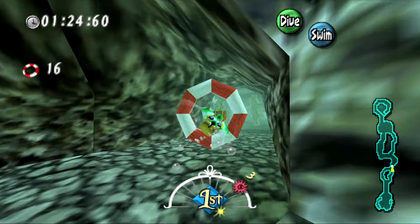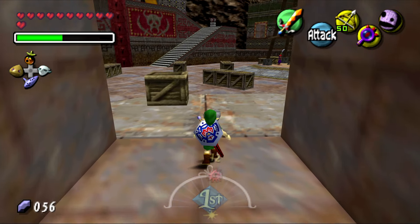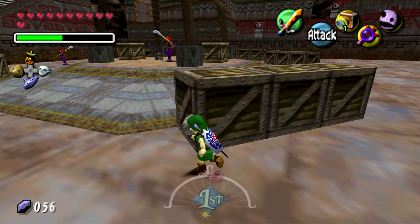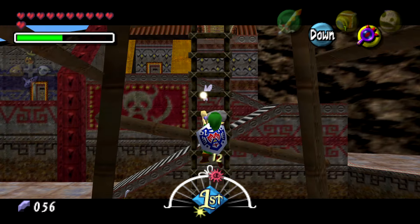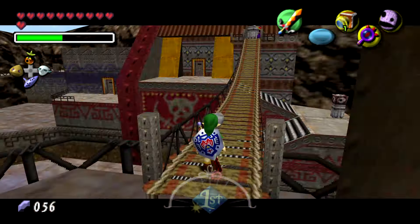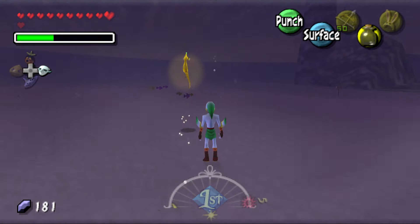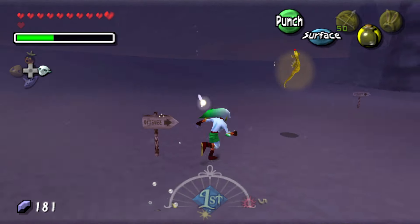Using the Zora Mask, you can get into the Pirate's Fortress, and getting the Stone Mask earlier makes you invisible to pirates — making this section comically easy. In the footage, you can watch me walk through the Pirate's Fortress just killing pirates left and right. You need to find four of Lulu's eggs inside, then return them to the Marine Lab in Great Bay. You can also get the Hookshot here, which is required to enter the Great Bay Temple. To get the remaining eggs, you need the seahorse from the fisherman — obtainable by trading a photograph of one of the pirates.